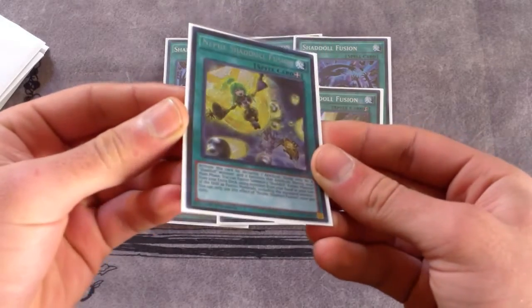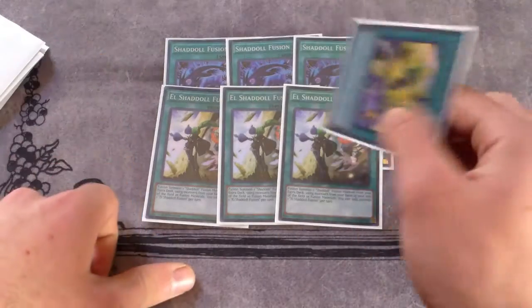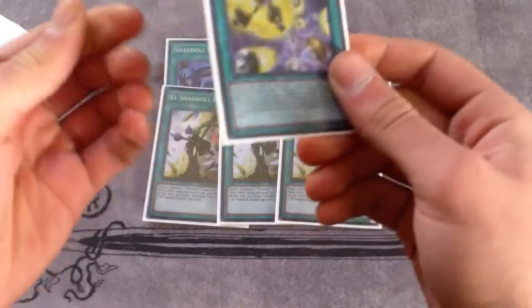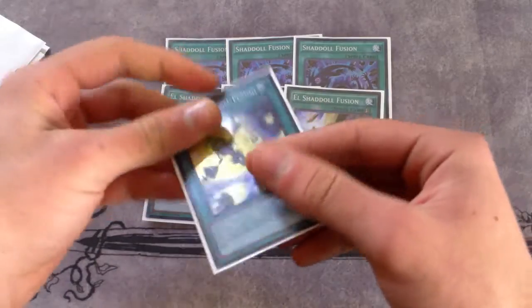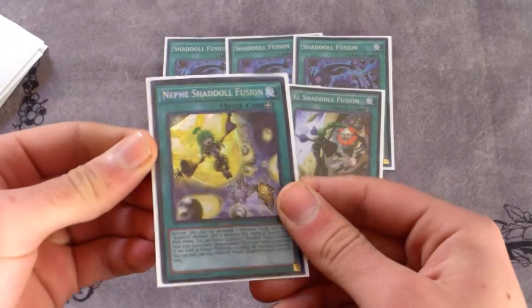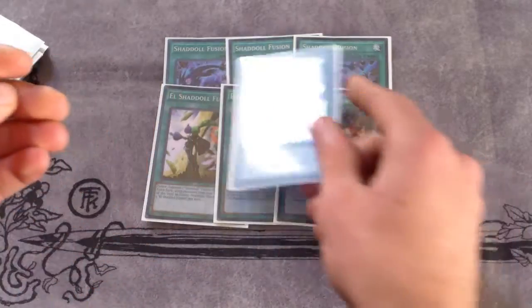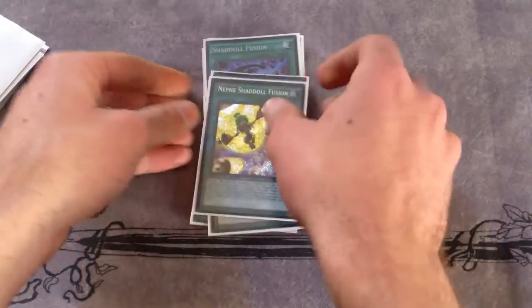Nephe Shaddoll Fusion made my dead hands good. Where before, if you had Shadow Fusion and two Shadow monsters you could only summon Winda, now you can summon a Shadow monster, equip this, change the attribute, and go for Construct first turn instead of El Shaddoll Winda. So this makes it so you can summon any of your Shadows and if you really want to you can play Grista or Windigo. I really like this card — it's solid, not amazing but not bad either.